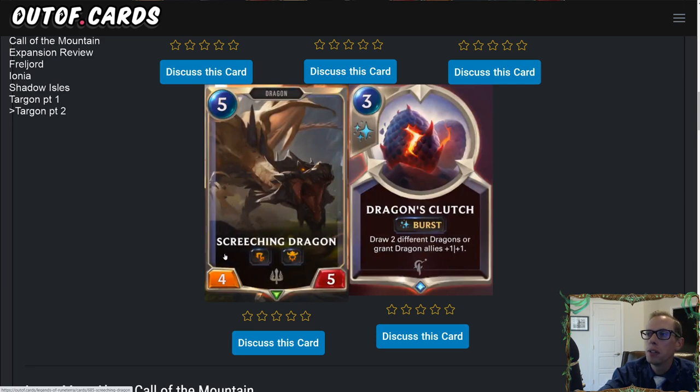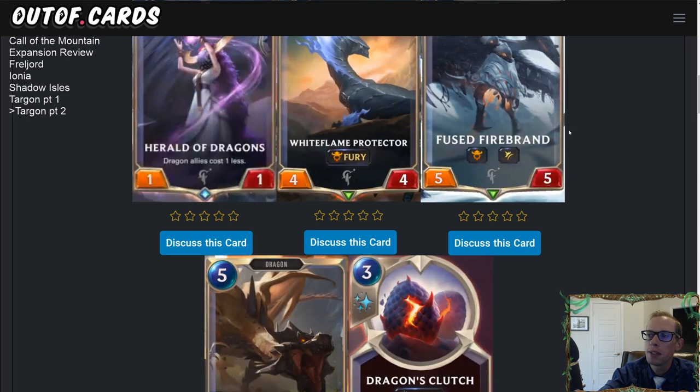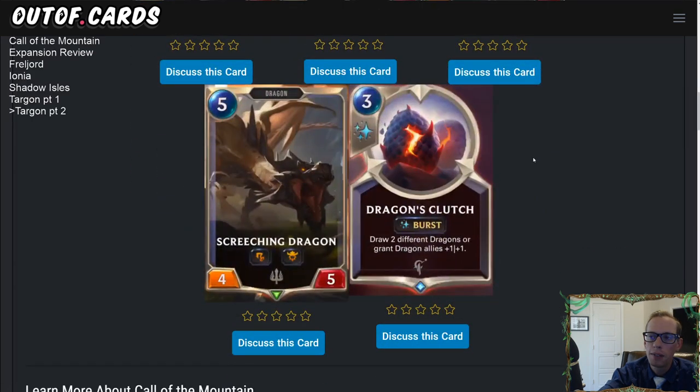Regarding Silence and Spell Shield: the Spell Shield will stop the silence, but then it'll get rid of the shield — you have to target it once to remove the shield, and then it's gone. On the 4/5 versus 5/4 Challenger comparison: the four health can sometimes be easier to kill before it challenges. But this one has Fury where it can grow — if you challenge something small, you keep it growing and large.